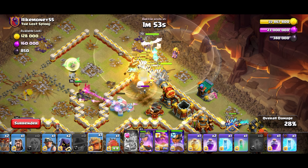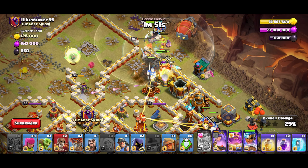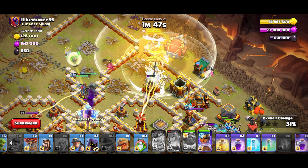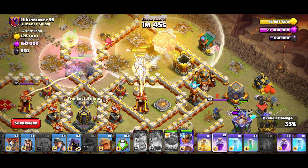There we go — baby warden, druid, blimp behind. Two wall breaks, queen ability, warden ability — that should be good. Rage them all up.